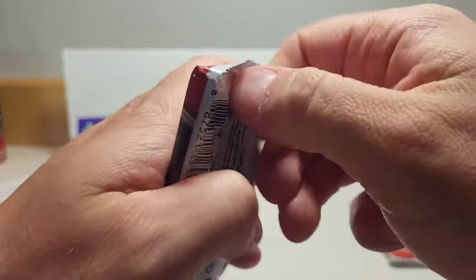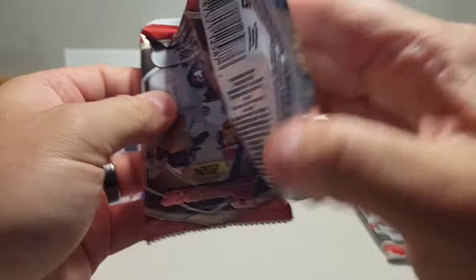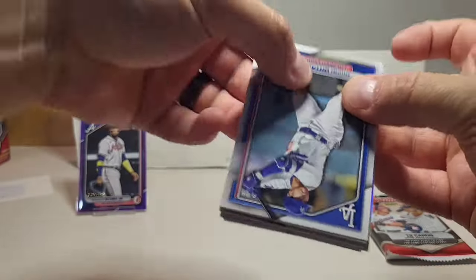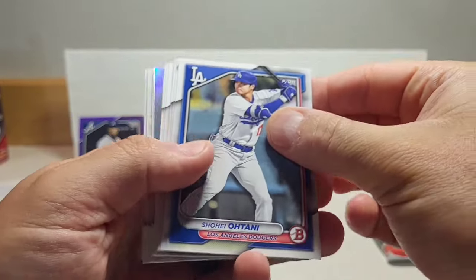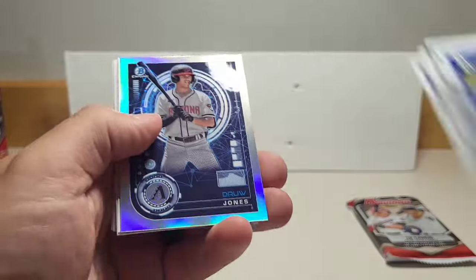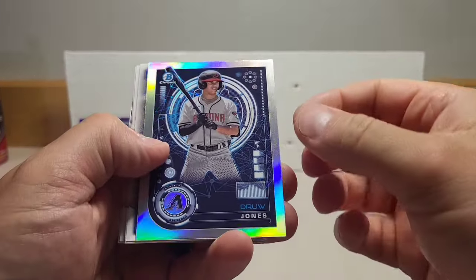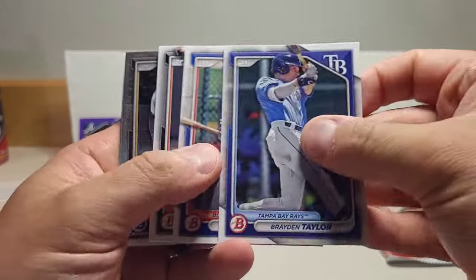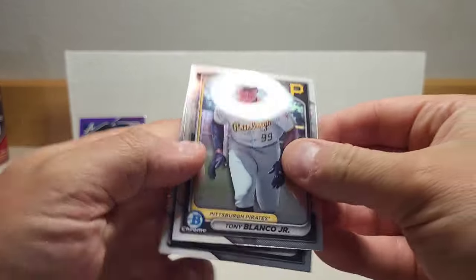Got a couple more packs before we get to that numbered card — hopefully it's something spectacular. Those inserts are pretty sweet regardless. Got another Shohei — seeing similar collation with the rookies and stars. Drew Jones for the Diamondbacks, Brendan Taylor, Tony Blanco, and Rainier Arias.